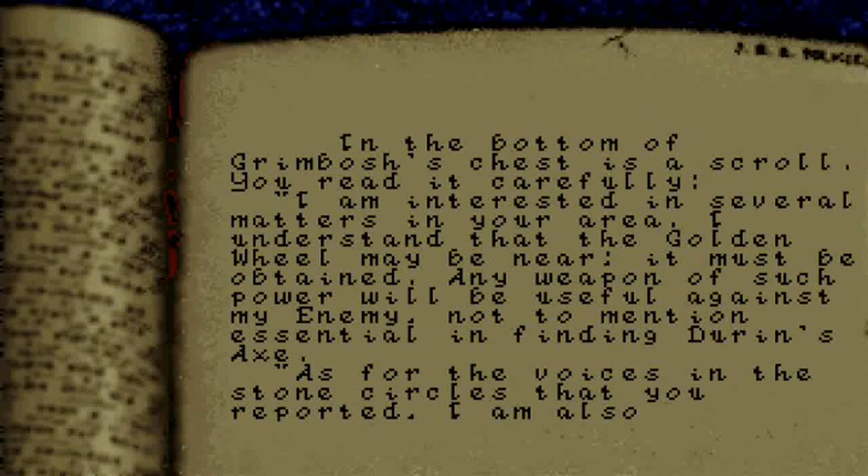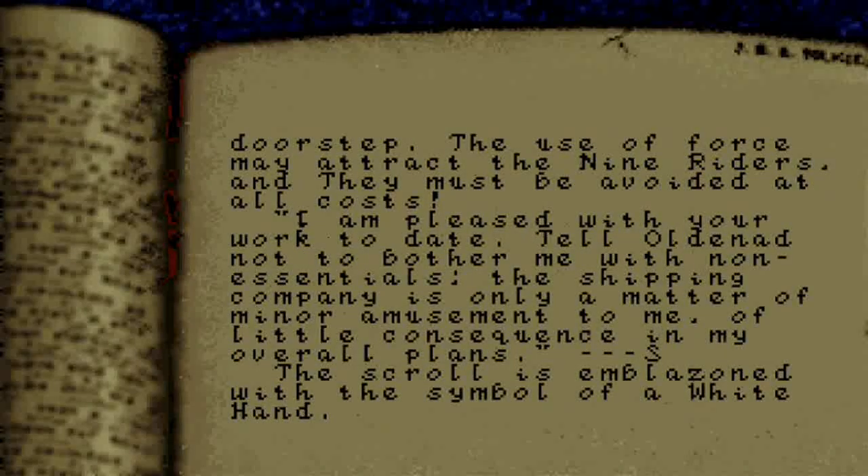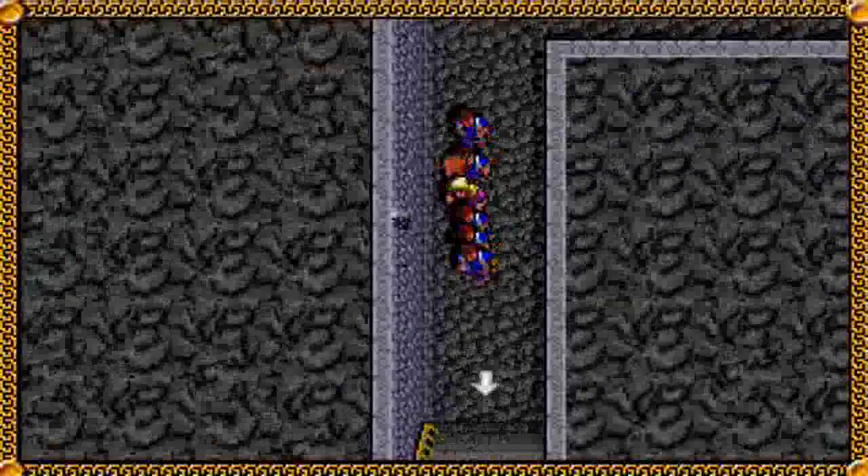You read it carefully: 'I am interested in several matters in your area. I understand that the golden wheel may be near — it must be obtained. Any weapon of such power will be useful against my enemy, not to mention essential in finding Durin's axe. As for the voices in the stone circles that you reported, I am also interested in that. Try dropping items deliberately into the circle and record the voices that you hear — it may provide clues to the halls of Khazad-dum, which I have not visited since before the coming of Durin's Bane. Your obedience is essential. Do not make enemies. The use of forces may attract the nine riders, and they must be avoided at all costs. The shipping company is only a matter of minor amusement to me, of little consequence in my overall plans. S.' The scroll is emblazoned with the symbol of the white hand. Now we definitely know that Saruman is up to something around here, and it seems that Aethelwyn was in league with him all along.